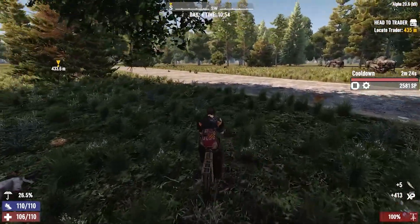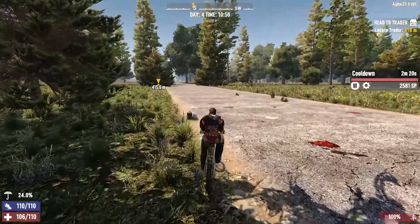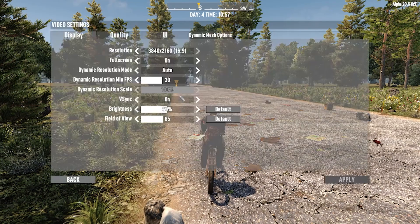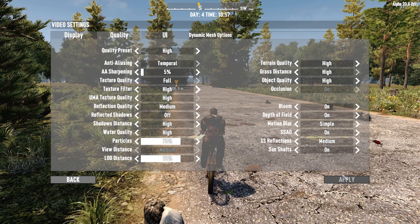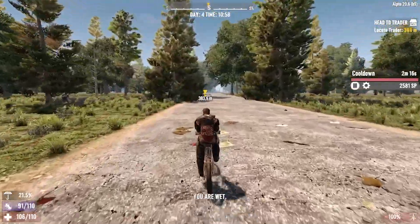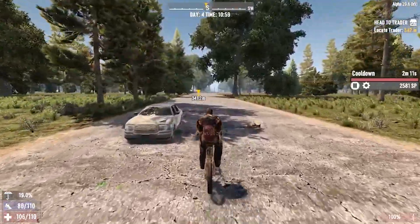We need to be on the lookout for eggs. I think I'm going to knock our graphics settings down. Let's just do high — high should look really nice, but it should greatly free up our GPU and give us a lot of space.